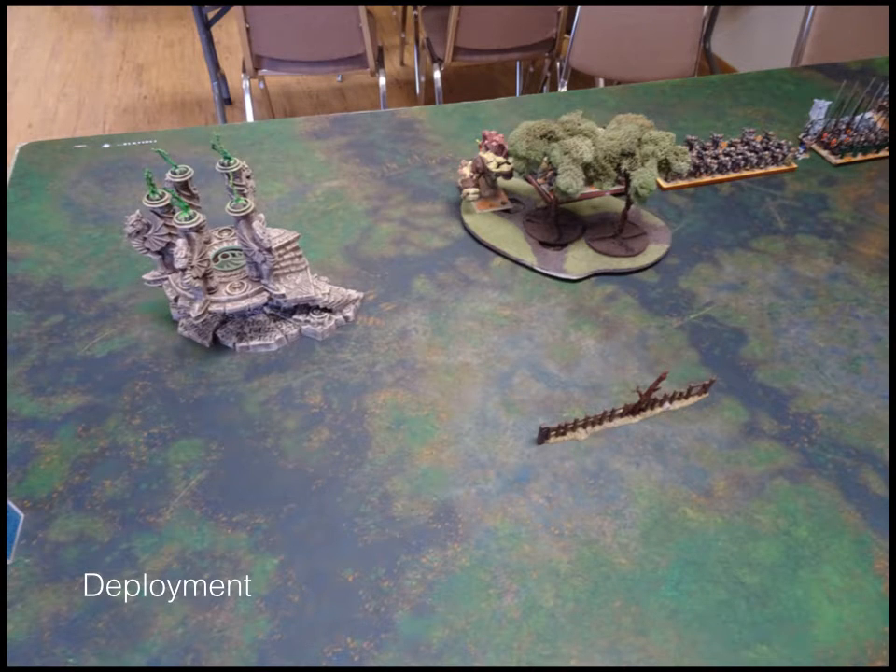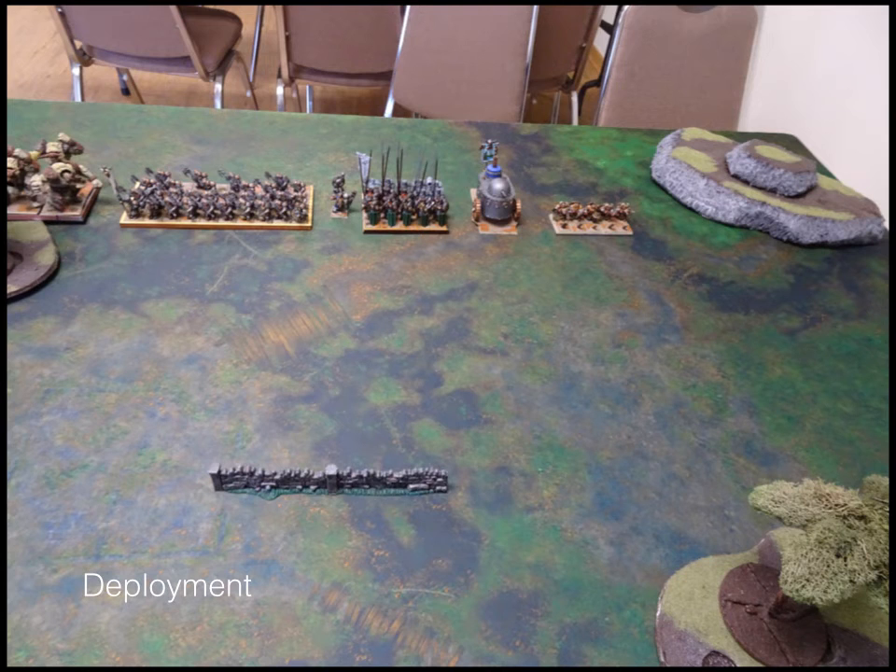On my side, from left to right: in the trees is a Greater Earth Elemental, behind him is the Stone Priest, next to them is the horde of Earth Elementals. Then we have our horde of Shield Breakers, our Boomstick Army Standard Bearer, the Bullworkers, a tank, the Healing Charm Army Standard Bearer following the tank behind him, and then my Rangers.